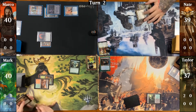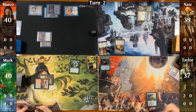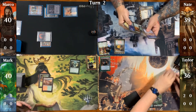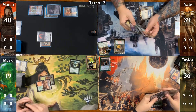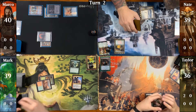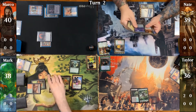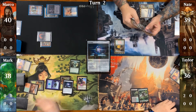Nate drops a Snow-Covered Plains and taps two to cast a Sylvan Caryatid. Taylor drops a Prismatic Vista and cracks it to grab a Forest. Mark drops his own Prismatic Vista, cracks it to find an Island, and shortcuts by casting Ren and Syx before resolving his trigger. Marco takes a Ren and Syx to bring back the Prismatic Vista, cracks it again, and grabs both a Forest and an Island. He then taps the Island to cast a Sol Ring and passes turn.